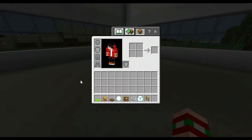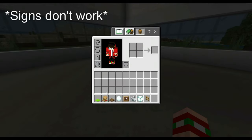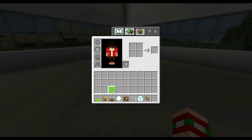Everything you're going to need for your pool table: lime carpet, lecterns — you could use signs as well if you wanted — spruce trapdoors, a snowball, an item frame, string, a sea lantern or any other light source that's a full block, and oak fences.